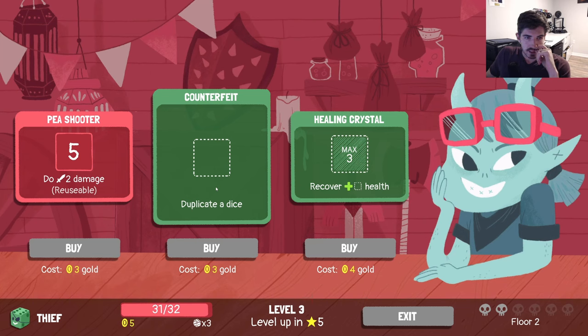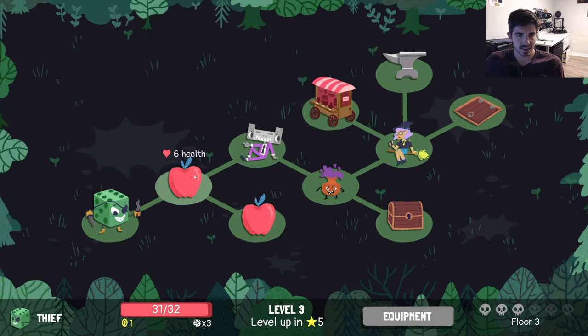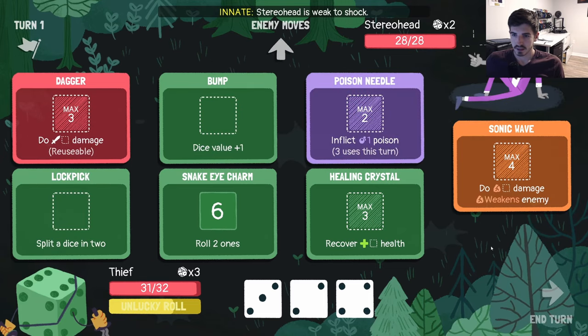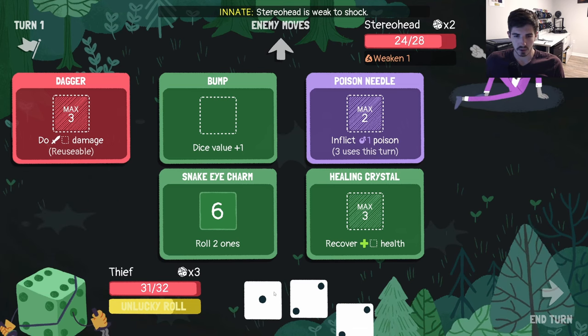Duplicating a dice sounds really good, though I kind of like the healing. Last time we had really good healing — he had this healing crystal and it did a lot of work for us. It's another max three though. Do two damage reusable — this is the pea shooter. Let's get a little bit of healing just because it's like a little iffy on our stuff right now. We don't have to grab this — we can walk past it at first. Weak to shock — good thing I have no shock. Max four, that seems like a natural hit. We probably want to split and then just throw poison on him. That's going to deal more damage in the long run.